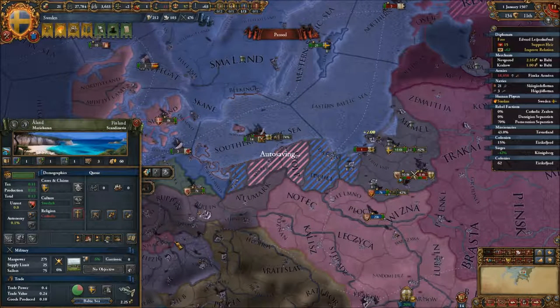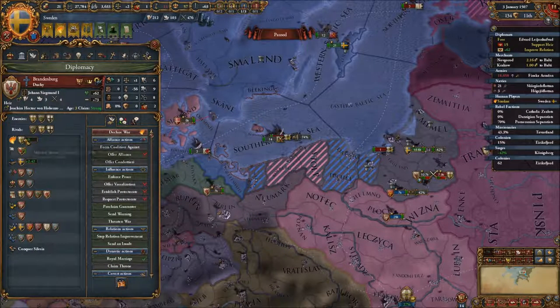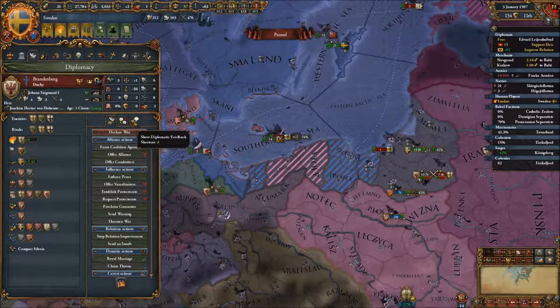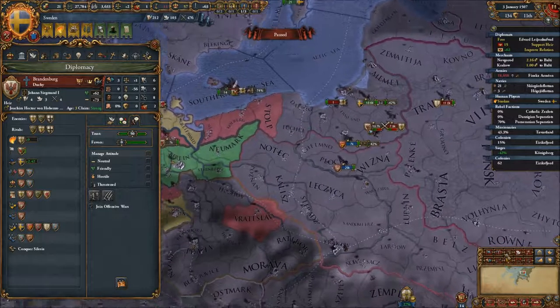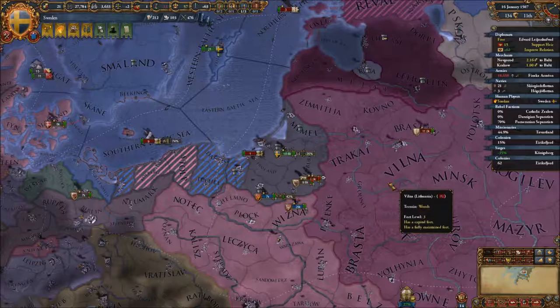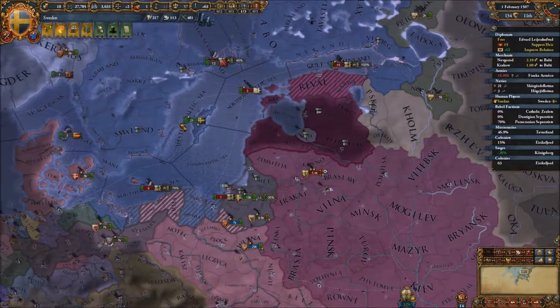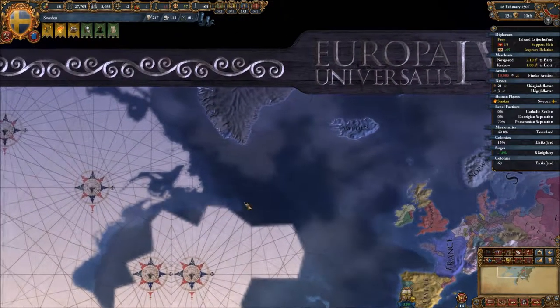Brandenburg is also at war with the Teutons — a conquest of Stettin. I'm sorry Brandenburg, but that's our territory now. You can take Stolp and Colberg if you want to. If you want to ally with us, you're going to have to learn to obey the rules here — which is: I am the boss.